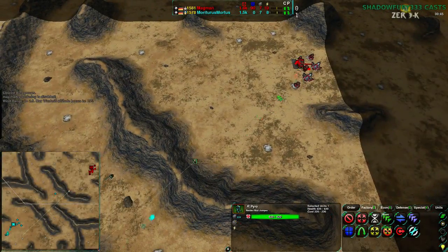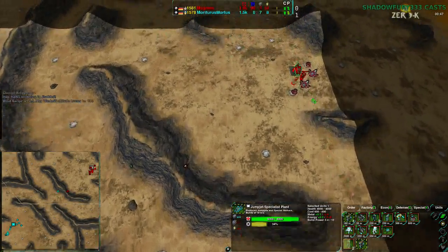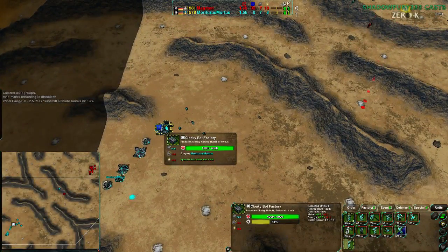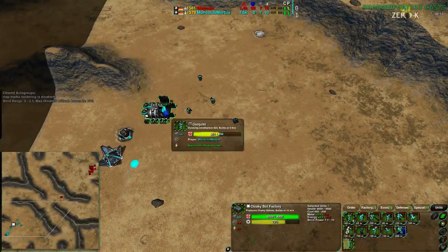Magman is going for Jumpbots with three Pyros before a Freaker. So both players are being very aggressive — neither player is going for any quick builders.